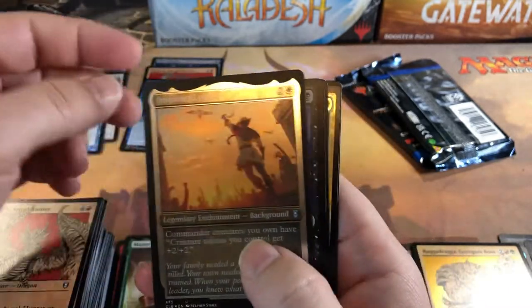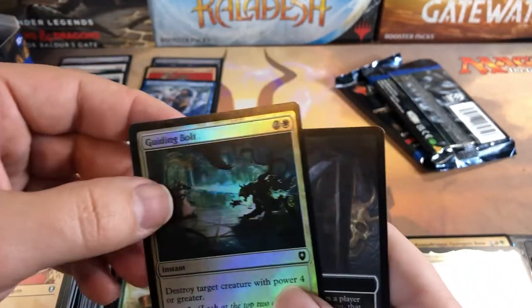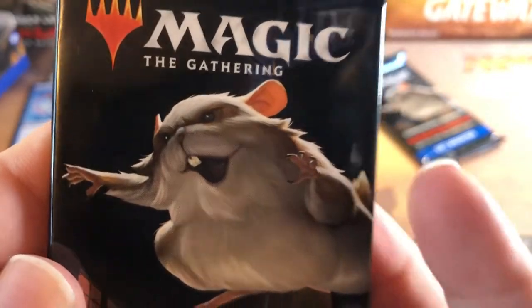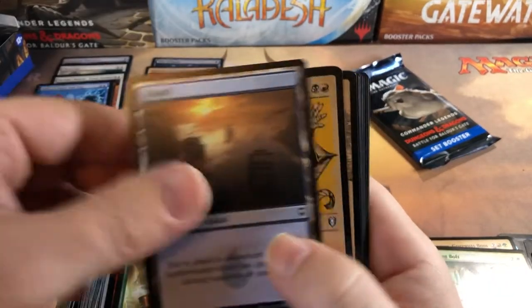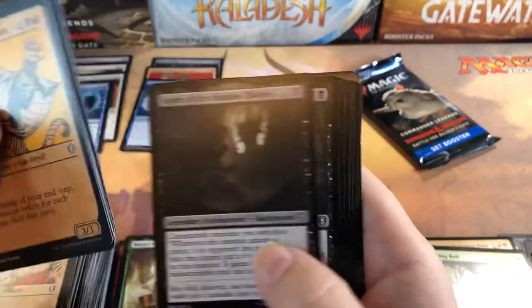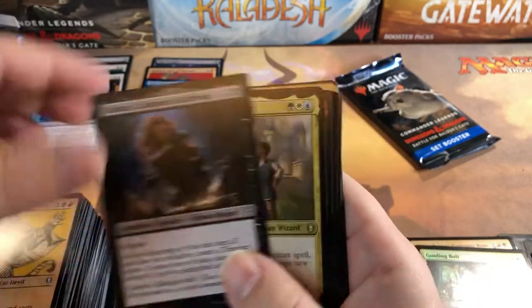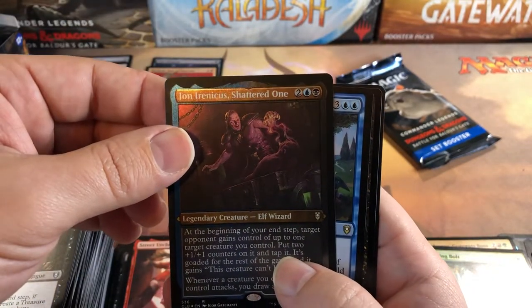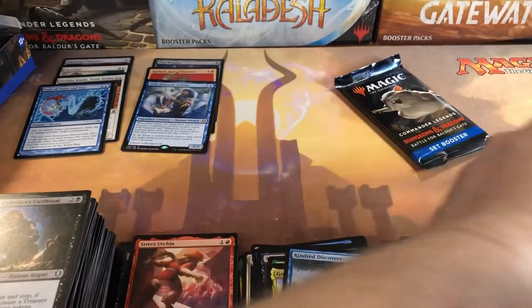Master Chef again, Inspiring Leader for an uncommon. Starion's Thirst for a rare and Glunch the Bestower for a second rare, then just a common foil and another initiative/undercity. Here's another upside-down pack — boo, bring in some luck! Holy backgrounds, Batman — two backgrounds in a row, that's weird. First rare: Gorion Wise Mentor. Street Urchin, then another rare: John Irenicus Shattered One, and Kindred Discovery for a third rare. Murder foil and a mini game.